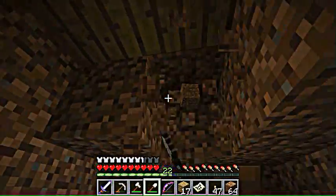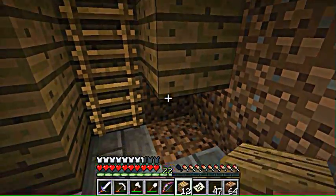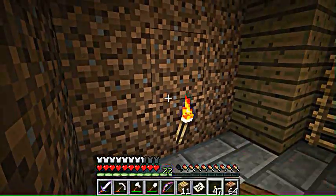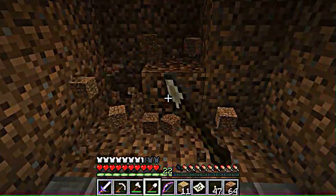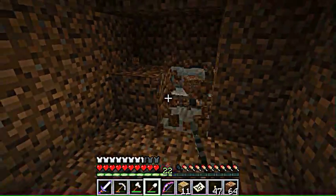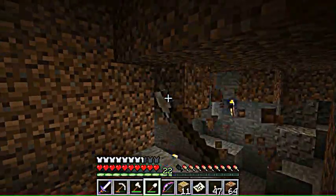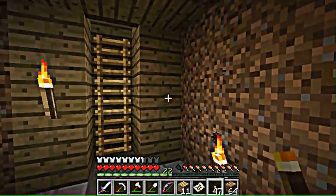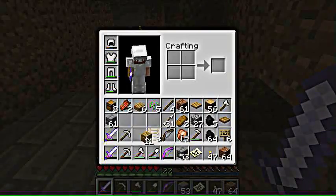You want the ceiling to match too — you don't want a bad-looking space. Let's go ahead and start clearing out some extra space and make it a little wider. Throw some torches up there and make sure we get the lighting sorted. Get some stone out and throw it up on the ceiling to get that taken care of.